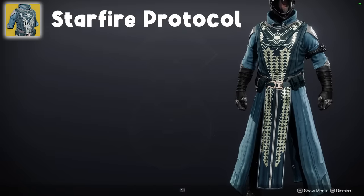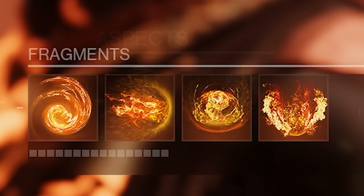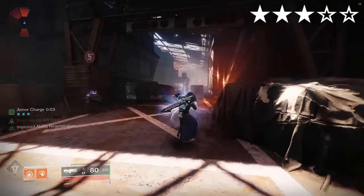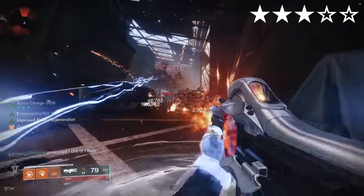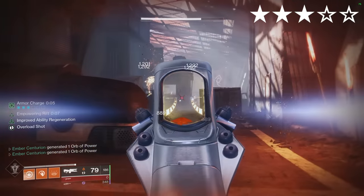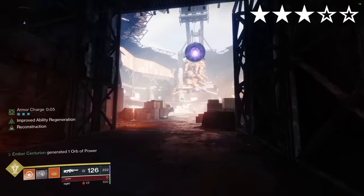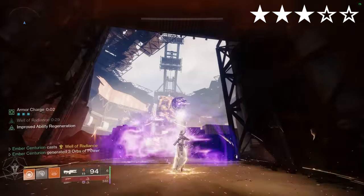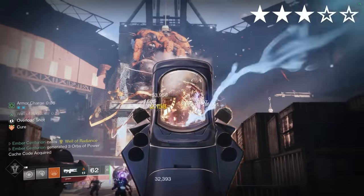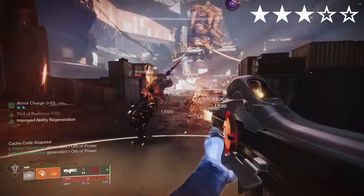Starfire Protocol. What a relic of the past this one is. Solar. Aspects: Icarus Dash, Touch of Flame. Fragments: Ember of Resolve, Torches, Blistering, Ashes. You gain two Fusion Grenade charges, which recharge when you deal weapon damage while standing in an empowering Rift or Well. Fusion Grenade kills will also give Rift energy. The reason this struggles these days is because the energy you get back went from around 20% per hit to about 3% per hit. Despite this, it can still be a fun build to go back to every now and then.